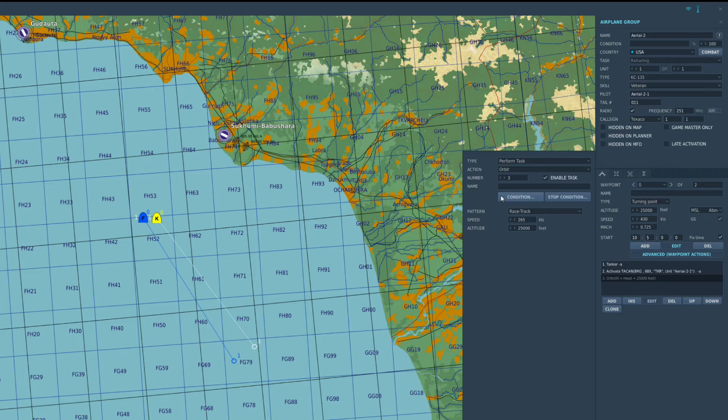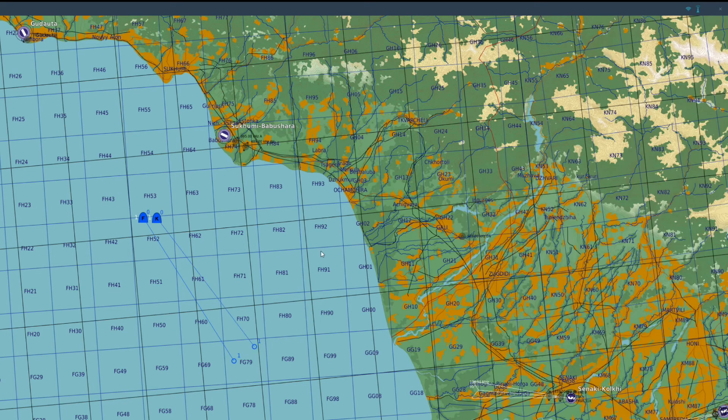It's important to place this on waypoint zero. Action: orbit, pattern is racetrack, speed 430 knots — that's true airspeed. At 25,000 feet, 430 knots true is going to be about 290 indicated, which is the typical refueling speed for fast jets like the F-16 and F-18. Standard refueling speed at 25,000 to 30,000 feet is about 290 knots calibrated or indicated airspeed, so 430 knots true gets us that.